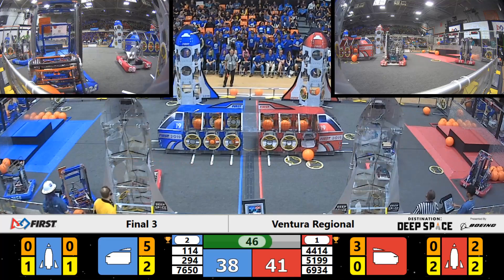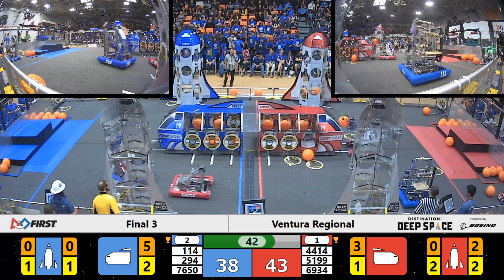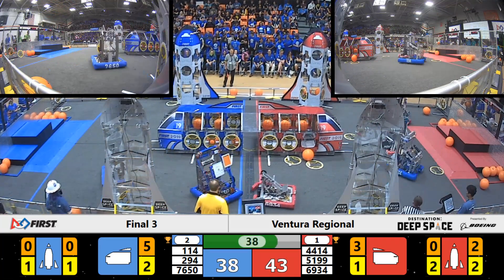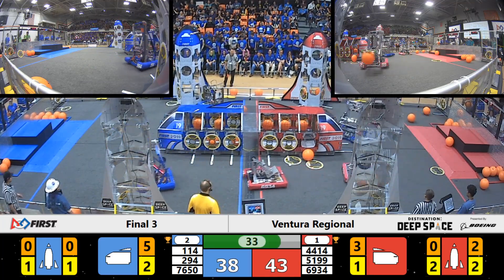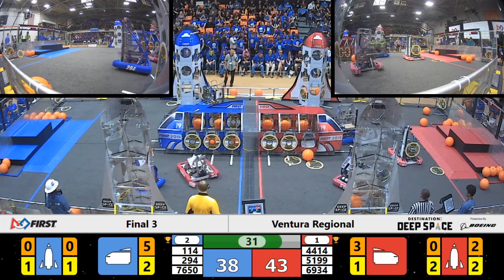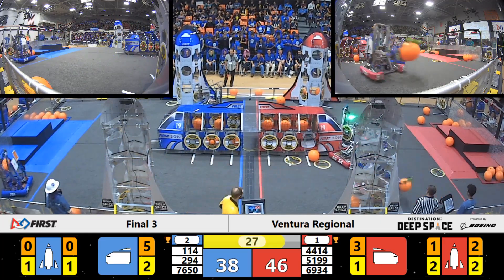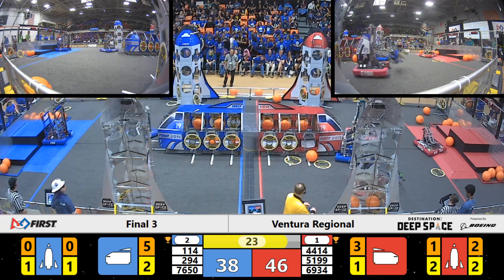The Scorps are playing defense for the Red Alliance over in the blue area. Montepakis Robotics has got another hatch panel — looks like they're going to try and score that on the blue rocket. Can they do it? They're lining up, driving forward — oh, it falls out. 30 seconds left remaining in the match.